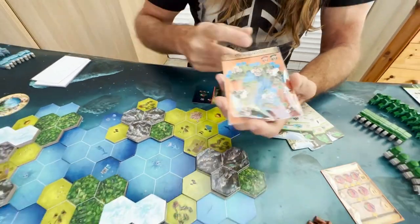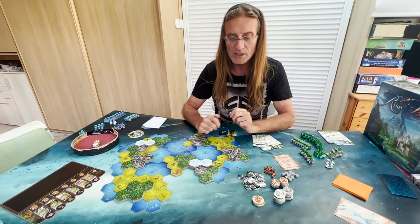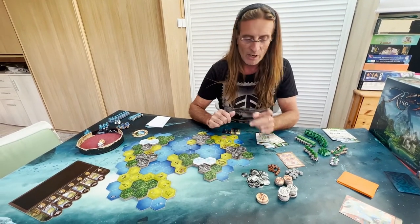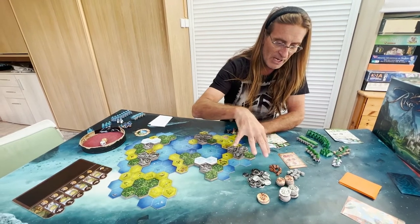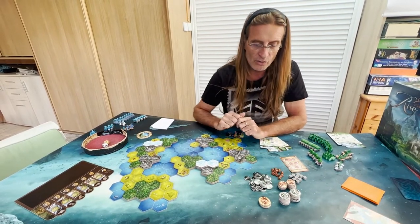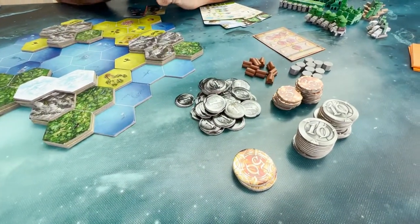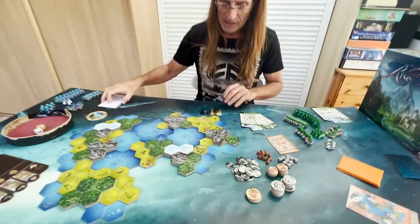If you play four players — for example, two co-op players with two NPCs — you would need a map for four players. One last thing: you see the bank here. Because we're playing only two players, I removed all the 100 gold piece coins, since you have to adjust the bank to the number of players. Now we're ready to start.